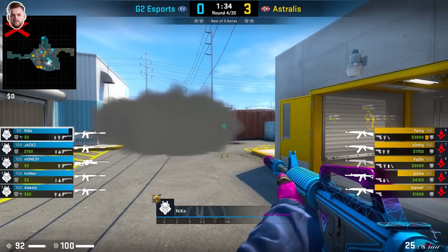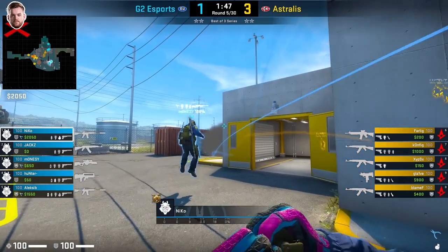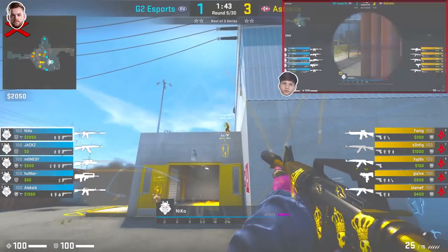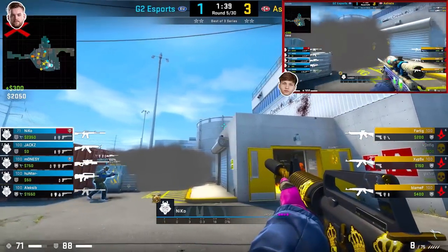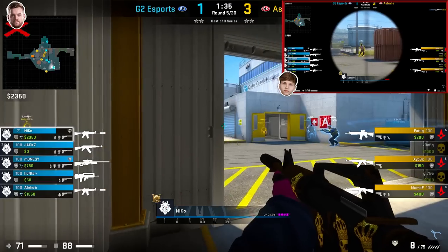Niko will sit here for a little bit before repositioning towards blue. Once again, Niko's going to throw his utility and watch towards Silo by standing on the front of credit. From here, he can spot two Astralis members dropping, he gets the first kill, and Monese will get the second. And from here, they're going to reposition, and I really like this setup.